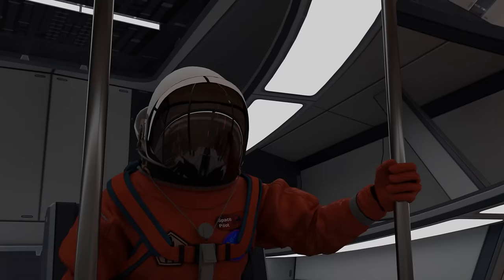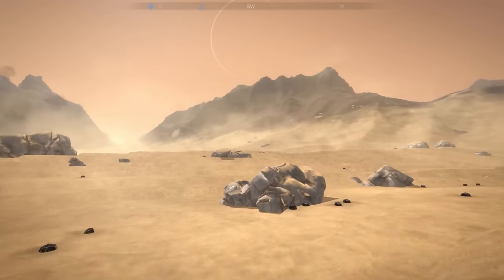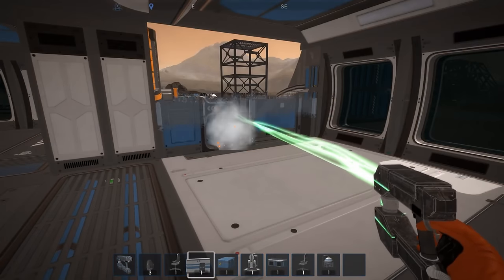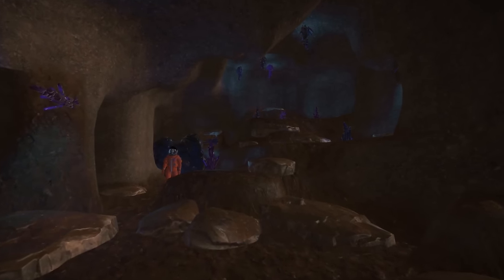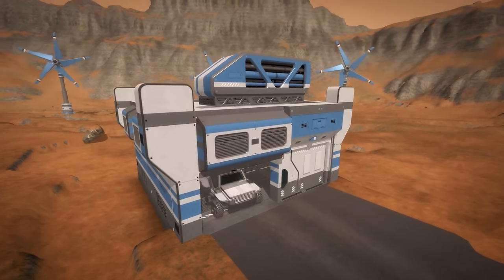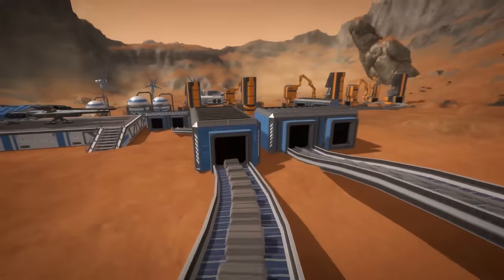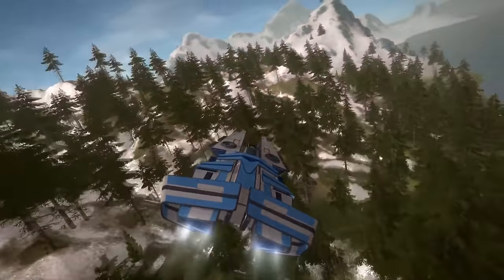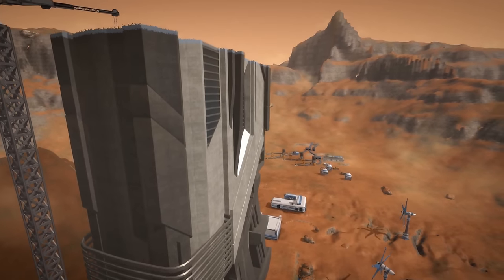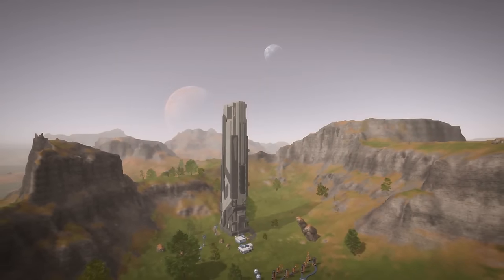The planet you are being sent to is not a paradise. Desolation stretches to the horizon of treacherous landscapes and radioactive areas. But amidst the harshness, secrets lie buried — precious, abundant resources. With determination, you'll turn deserts into forests, toxic lakes into clear waters. And behold, the once hostile world will be a new Eden. Not just for you, but for all of humanity.